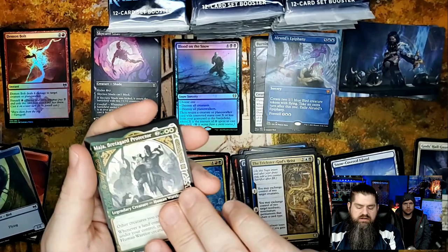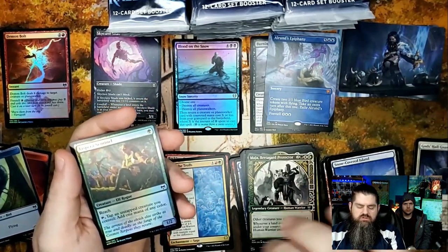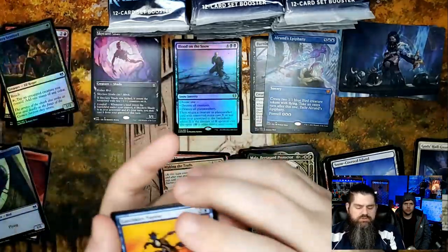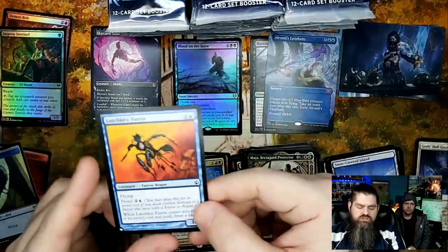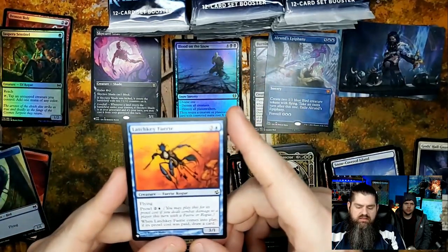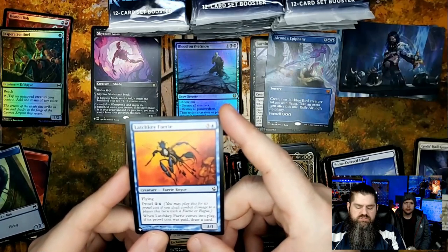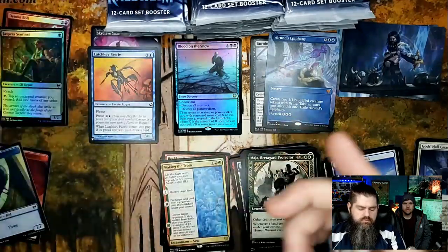Maja Brightguard, and Jespera Sentinel for the showcase. For your set card: Latchkey Fairy, flying with prowl — it's a common, but still a set card from an old set so pretty neat.